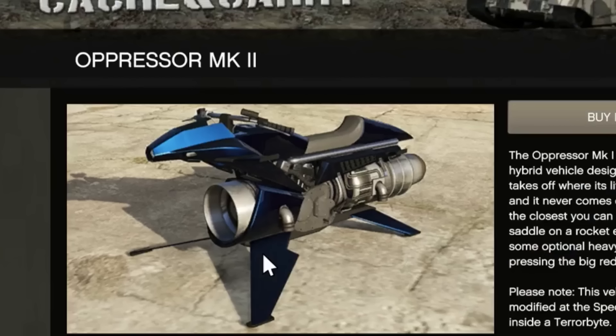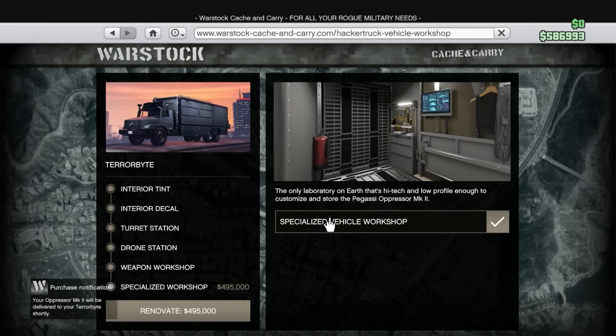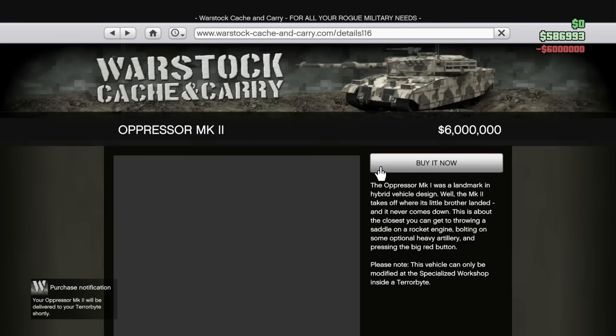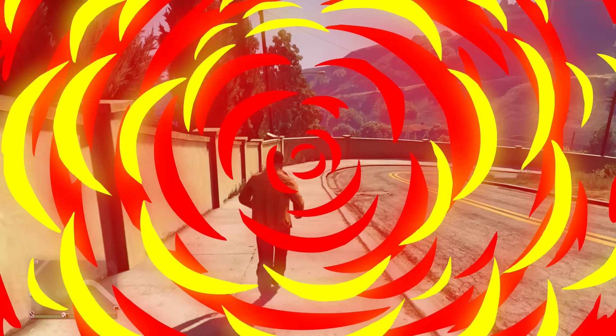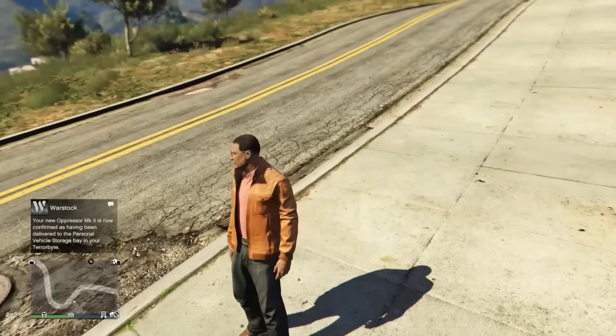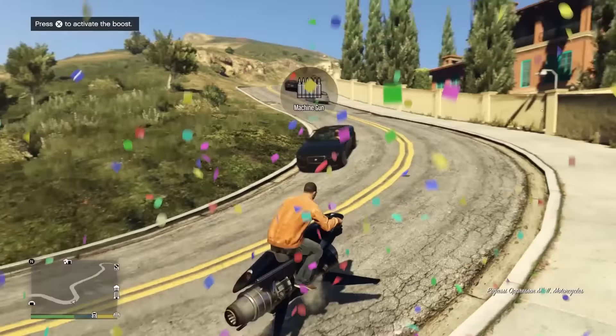And here we are — the Oppressor Mark II. Like I said at the start of the video, we are going to want to buy this Specialized Vehicle Workshop. Not only will it store the Oppressor Mark II, but it will let you customize it and put missiles on it, which pretty much all of us are going to want. So we'll buy this Oppressor Mark II. It's going to arrive in our Terabyte in a second. It's already been delivered — let's just go in here, request it from the Terabyte, and it should spawn nearby. There it is. And there we go — we have the $8 million, now $6 million super bike.